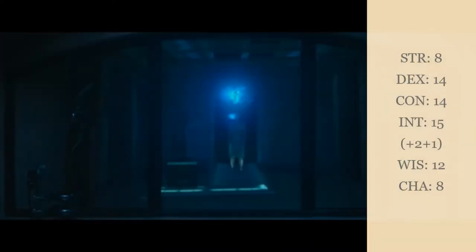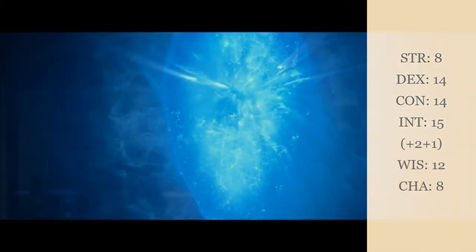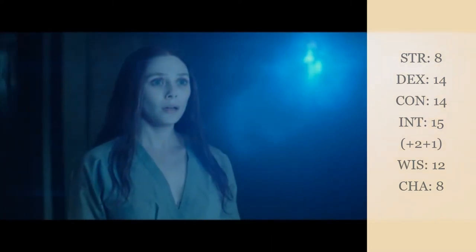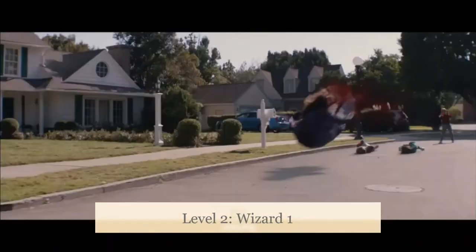For ability scores using the point-buy method, we'll want an 8 in Strength, 14 Dexterity, 14 Constitution, 15 Intelligence, 12 Wisdom, and 8 Charisma. With the plus 2 from our racial bonus and the plus 1 from the Telekinetic feat in Intelligence, that brings us to an 18 Intelligence right at level 1. Because at level 2, we will multiclass out of Fighter and into Wizard.